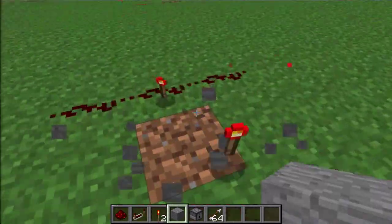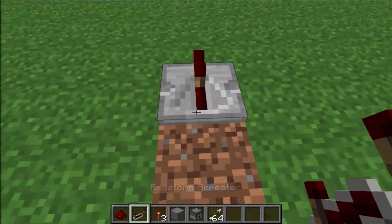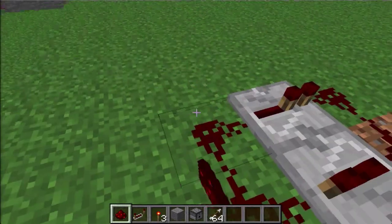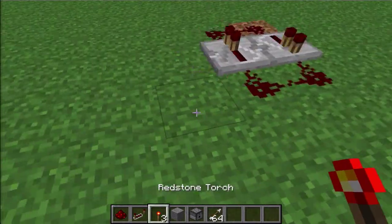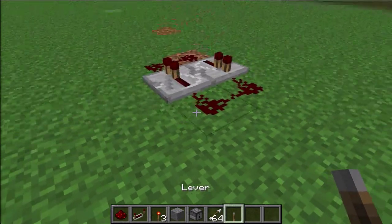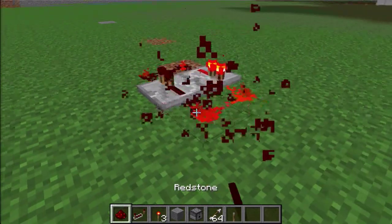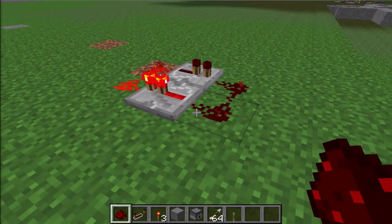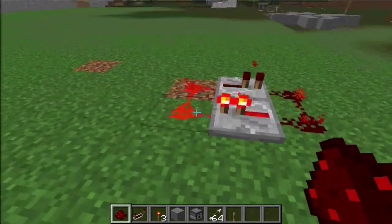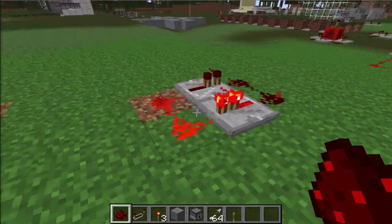The next clock is pretty easy. You need redstone repeaters — put one repeater facing this way, then the other one the other way. Then just put your redstone around it. I like to use a lever for this — you turn it on and off instantly to activate it. Since this one doesn't have torches it doesn't make that ticking noise, which is nice.